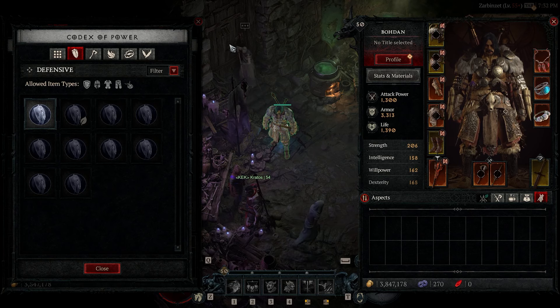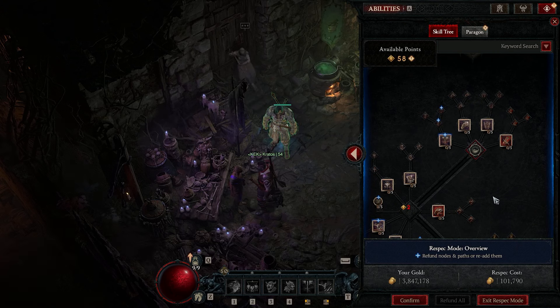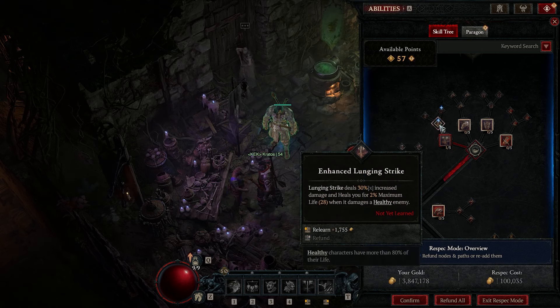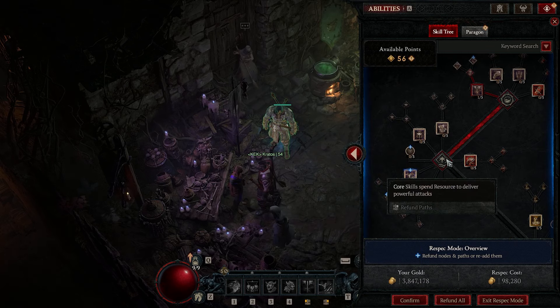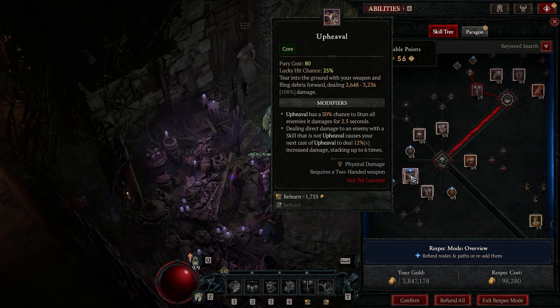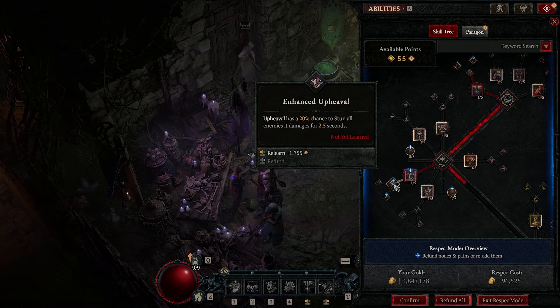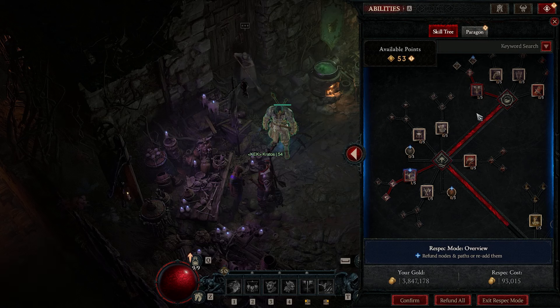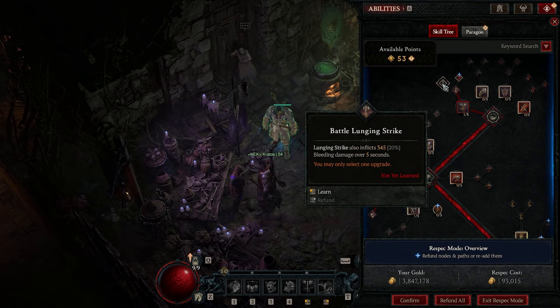Now let's move on to the primary and secondary skill path. I've refunded all my talent points and I'll show you the exact skill pathway from level 1 to 50. First, put one point into Lunging Strike, then one into Enhanced Lunging Strike. Moving to the second bracket, put one into Upheaval, one into Enhanced Upheaval, one into Furious Upheaval, and one into Battle Lunging Strike.